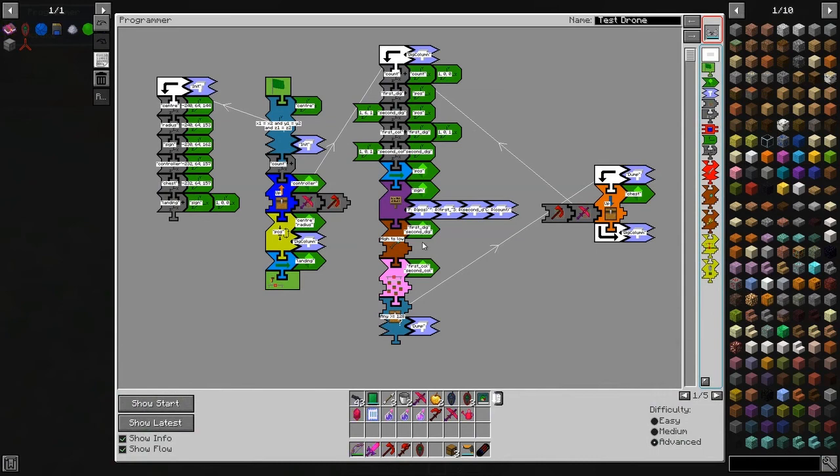So let's get started. Here's the program - it appears to be complicated but it's actually not that complicated. All I'm doing really is setting up positions here. We've got a centerpiece here which is set at Y64, and this is the radius. The X is the same place - the only difference is the Z coordinate, so 64 minus 240. Then we've got a sign, a controller, and a chest. The controller and the chest are the same place - I'm using the controller to take items out and using the chest to put stuff in when it's being collected.